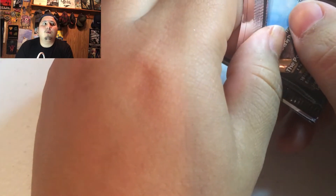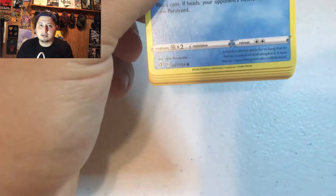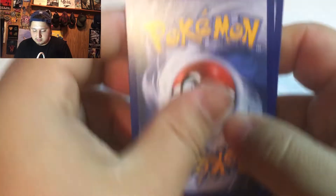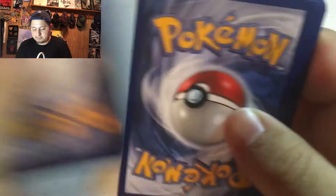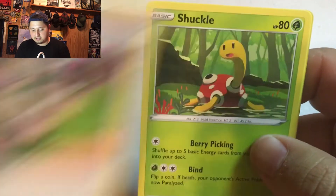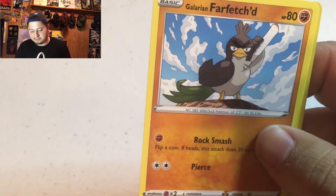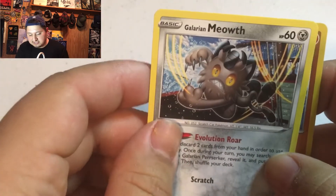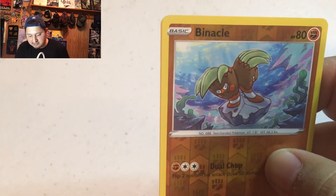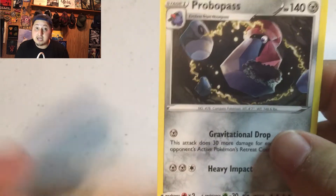I think it's guaranteed you get one rainbow or secret rare in a box, so we can still look for that. Pack 17: Fire energy — like the fire in my heart — Bronzong, Milo, Shuckle, Darumaka, Vulpix — sweet sweet Vulpix — Milcery, Farfetch'd, a weird Galarian Meowth, Reverse Rare Binacle, and a Probopass — Mr. Mustache Man looking like Mario. At least I'm not getting duplicates — that's a good thing. This is the last pack and I'm going to do — wish me luck.